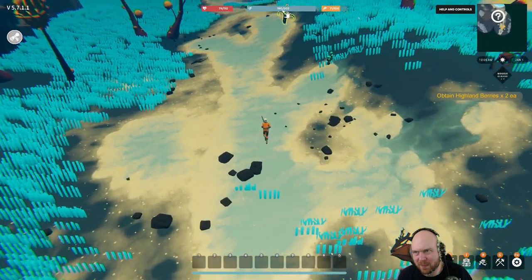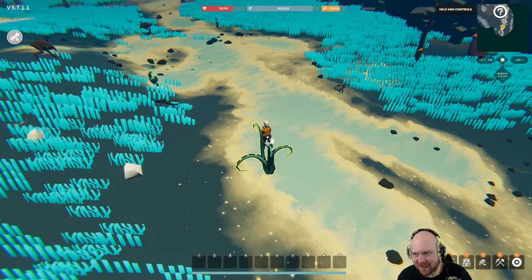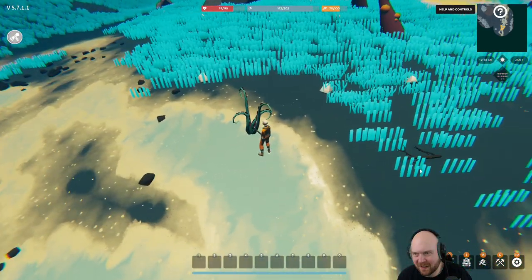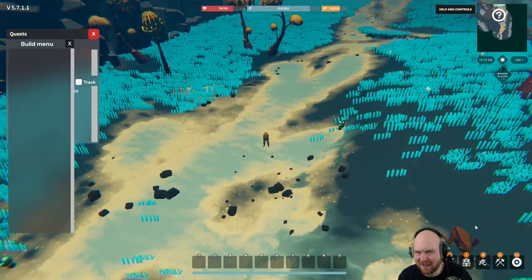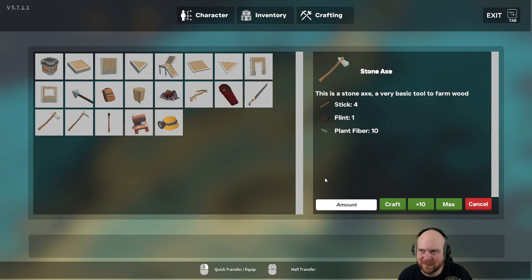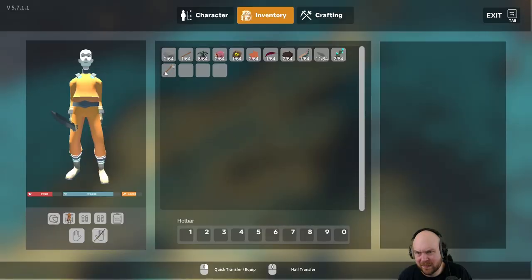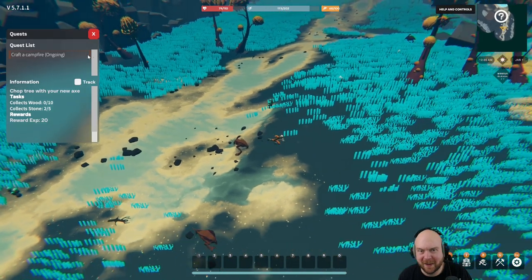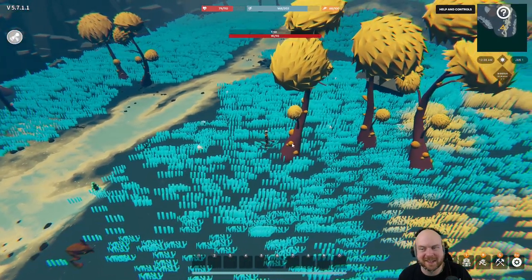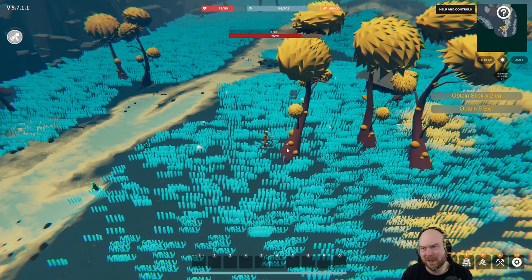Sprinting uses up my sprint juice. This looks like tentacles - am I crazy? Let's craft the axe. Now we unlock the real game. The next early game step is crafting a campfire, so I have to chop a tree. This is what I wanted - this is why I play crafting games.